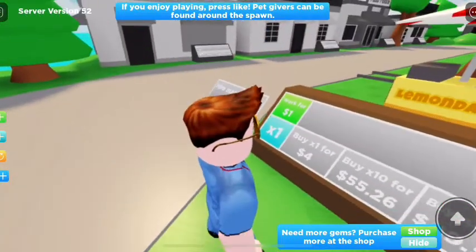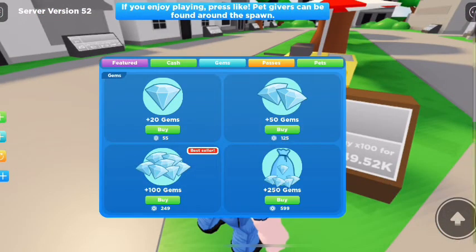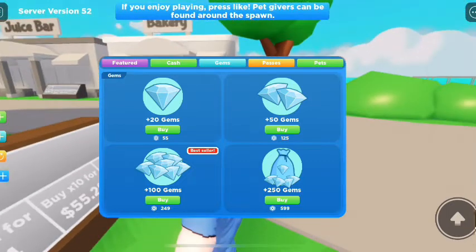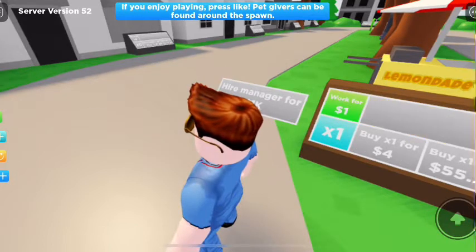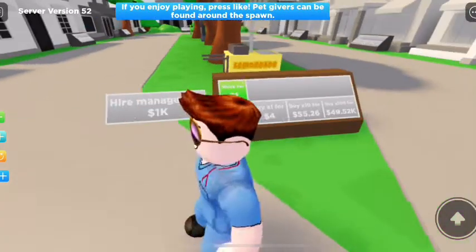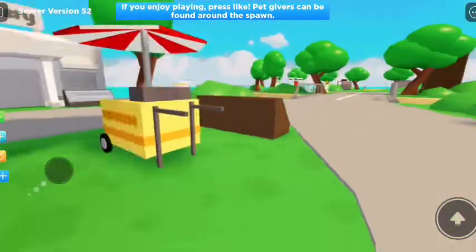So I think we are. I don't need more gems — how do I get rid of the gems? Here we go. So we can now cha-ching. So we have our very own lemonade.